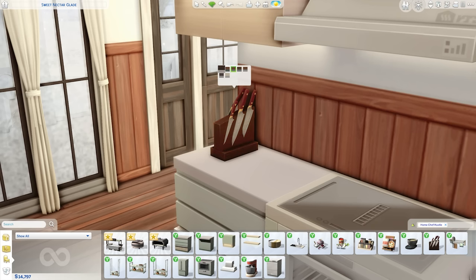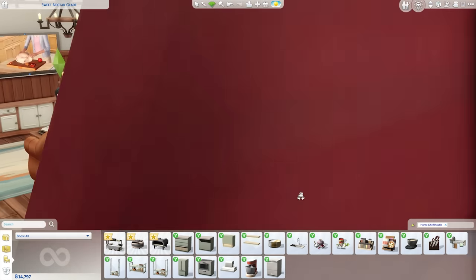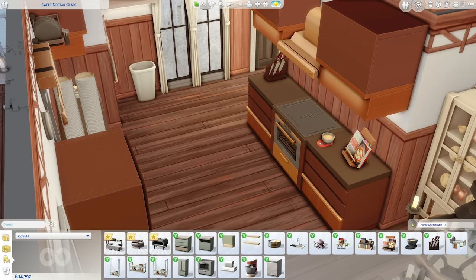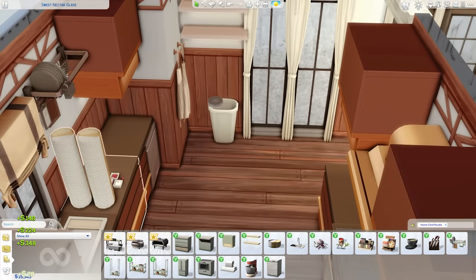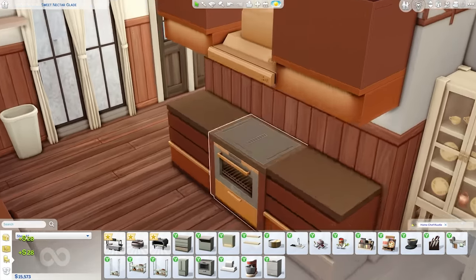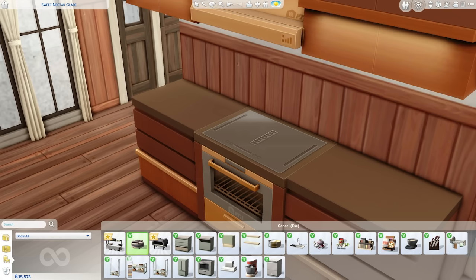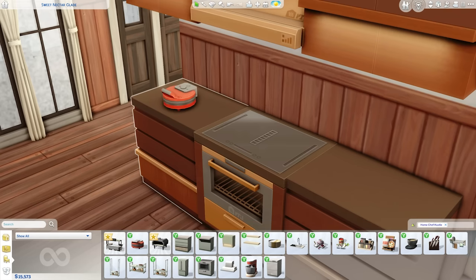We've got our knives with a bunch of cute swatches — I really like this one, but I'll probably stick with the redwood as it matches the general theme of this house. I didn't forget about the functional objects, I just wanted to show off the clutter first because I ran out of counter space. We're going to delete all this clutter and place down our functional objects. We have the heart-shaped waffle maker — 'sweet or savory, enjoy your waffles for breakfast, lunch, or dinner — eat your heart out.'